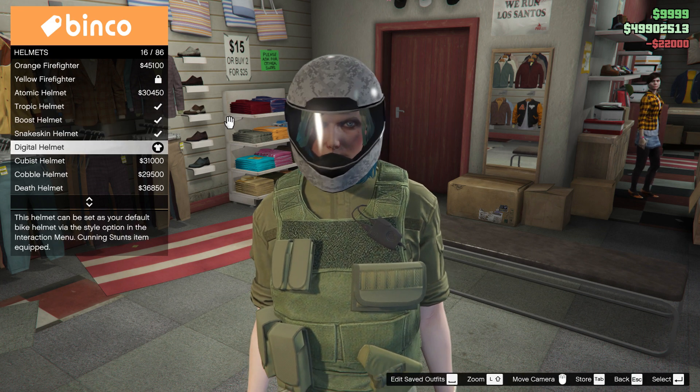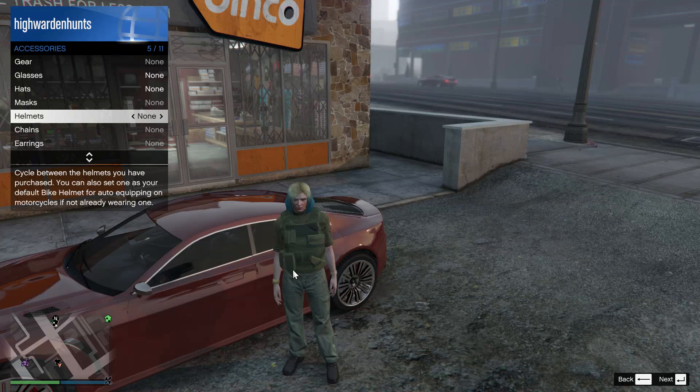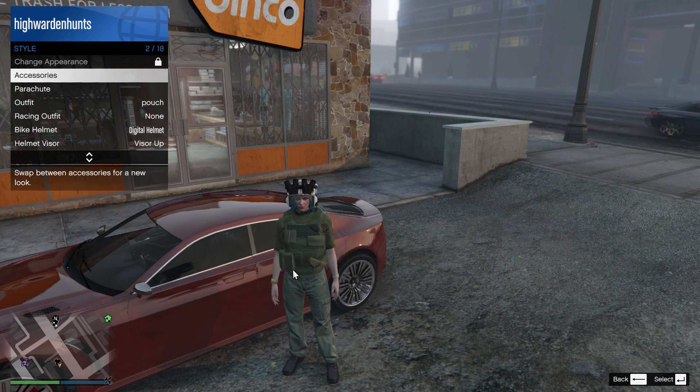Once you've got all your helmets, you just want to go outside and call your personal vehicle. It has to be a car, not a bike. You can also use a street vehicle to do this. For the merge, firstly you need to equip your target helmet. Open up your interaction menu, go to styles, go to accessories, and equip the helmet. In this case, we're going to use the brown quad lens.